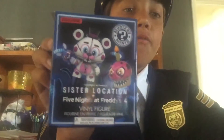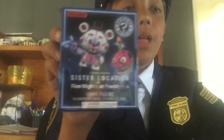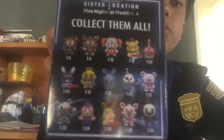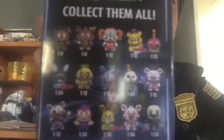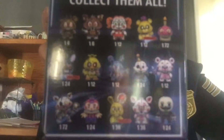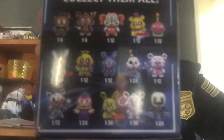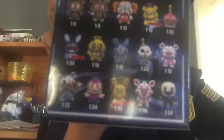First, let's do the first FNAF Five Sister Location blind box. Here's the collection. You can get Nightmare Freddy, Nightmare Foxy, Circus Baby, the Freddy Plush, Nightmare Cupcake, Withered Bonnie, Nightmare Chica, Nightmare Bonnie, Ennard, Funtime Freddy, Nightmare Mangle, Nightmare Balloon Boy, Plush Trap, Funtime Foxy, and Nightmarion.